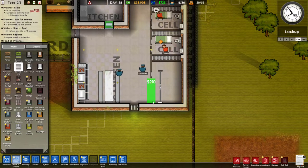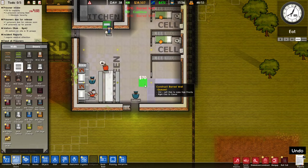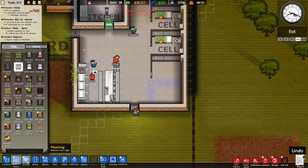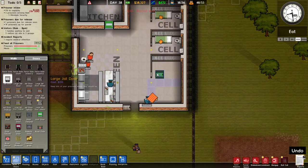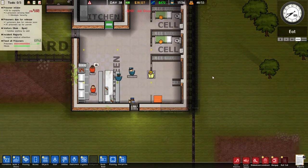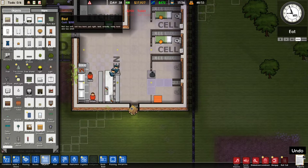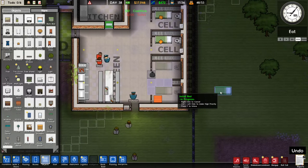Let's finish getting this barbed wall built. There we go. We have an extra jail door - that's handy. All these extra beds - look, everything's coming up roses.